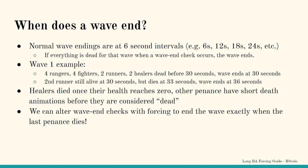Barbarian Assault has normal wave end checks every 6 seconds or 10 game ticks. This means that in normal circumstances, without any interference by the scroller, a wave will end on the closest 6-second interval wave end check after registering the required number of deaths of each type of penance for that wave.